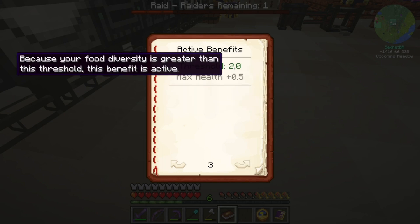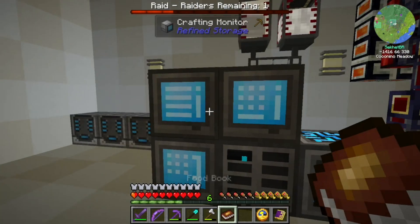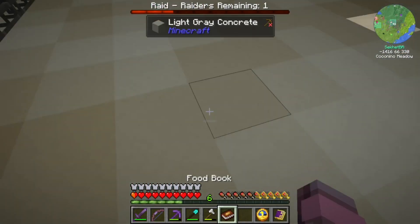Active benefits, threshold — because your food diversity is greater than this threshold, that benefit is active. So I think we just keep eating food that we haven't eaten before, and that will increase our diversity.